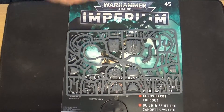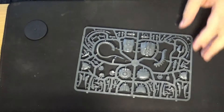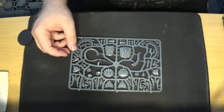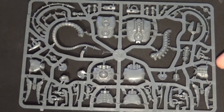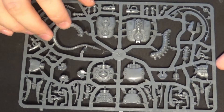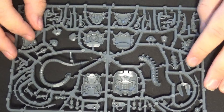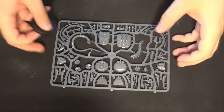Issue 45 goes back to the Necrons — this is a Canoptic Wraith. Setting the magazine aside for a moment to show the model. This is the full kit — one of three, with two more to come. You've got all the options on there including the particle beamer and its whips and things. It's a nice kit, though I don't think I'll be using it. It comes with a larger base than my old ones.